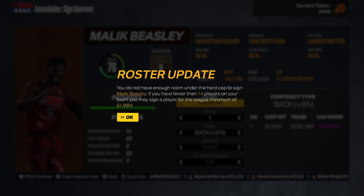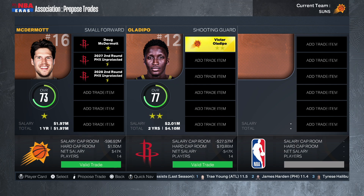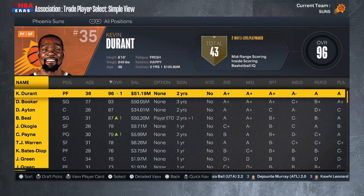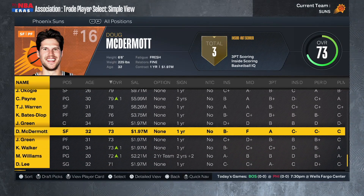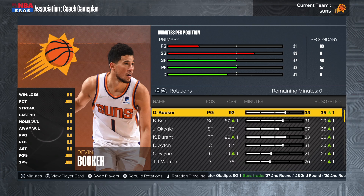Heading into Season 2, we don't have a lot of money — we actually hit the hard cap trying to sign Malik Beasley to a veteran minimum. I'm looking to replace Alec Burks with a scoring punch off the bench. I find Victor Oladipo on the Houston Rockets, basically on a veteran minimum. The Rockets want Keita Bates-Diop, which I can't do, but after adding Javante Green they accept. Victor Oladipo, welcome to the team. It's not the most exciting move, but given the financial restrictions that's about all we can do.